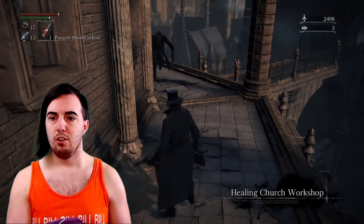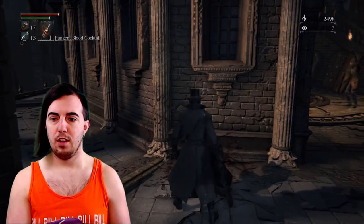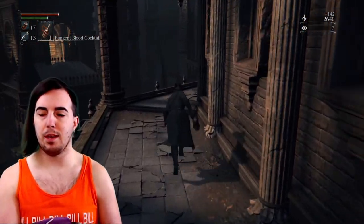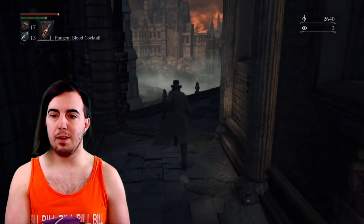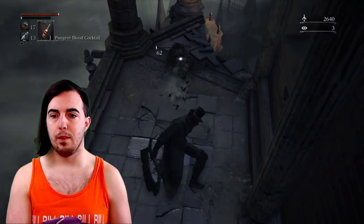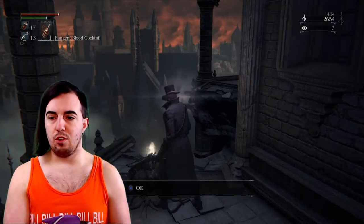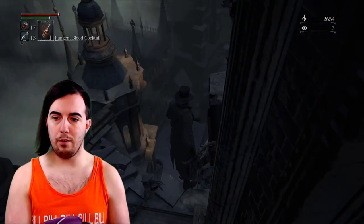Just run past those guys — they will be able to shoot you if you run across the bridge. Kill this guy; he may drop stuff, he may not, no big deal either way. Then going around this corner there's going to be a scuttlebeast — go ahead and walk up and just wail into him. That will give us two twin shards, though not enough to do anything.